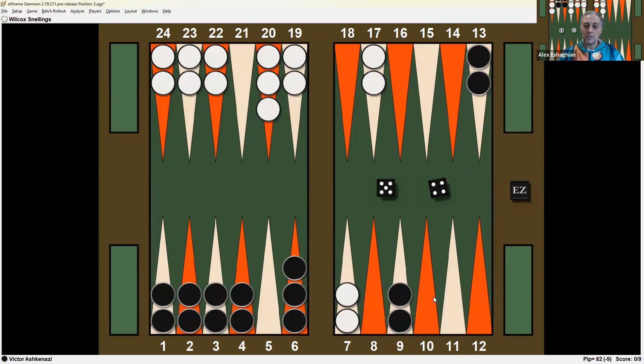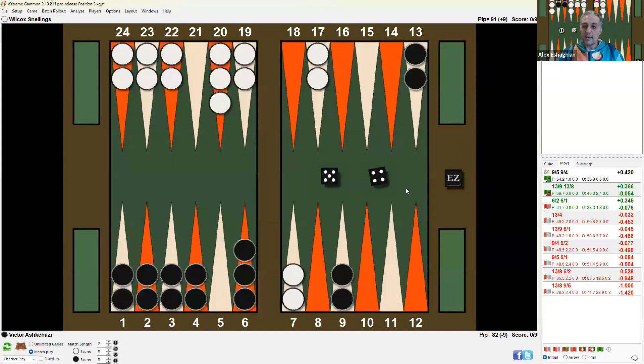On the other hand, he could just break his nine-point and bring two checkers in. That would be safe for now, but then he would have to do something about his midpoint. It looks like here it's actually better to break the nine-point and make the safe play. The key here is timing, and white is running out of timing.